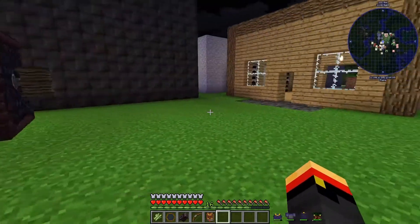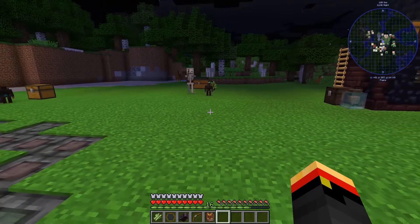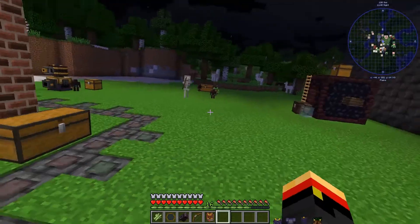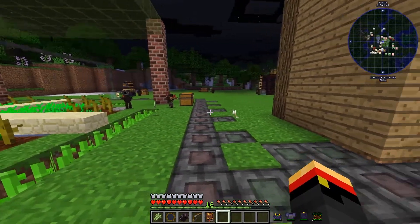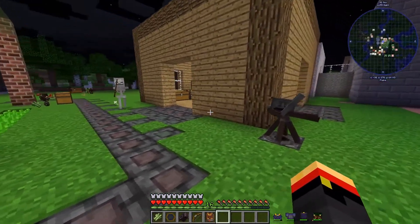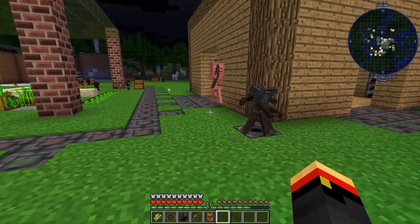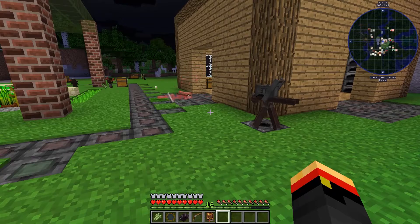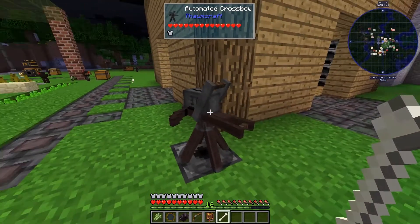Okay, here we go. A skeleton's over here — let's lure him over to this area. Hopefully he'll follow me. I've got my good armor on. It will be treated as a mob, so the skeleton will fire at him too. And there we go — an automated crossbow for home defense.